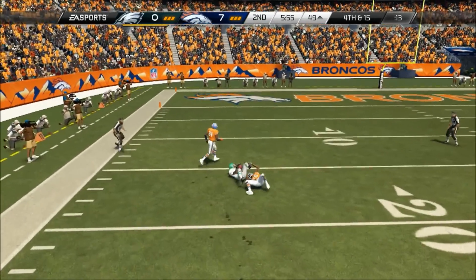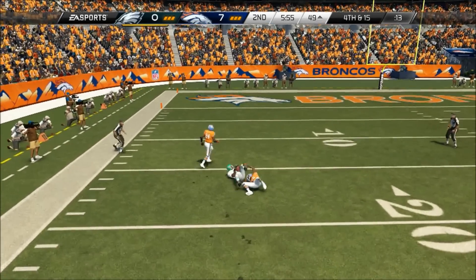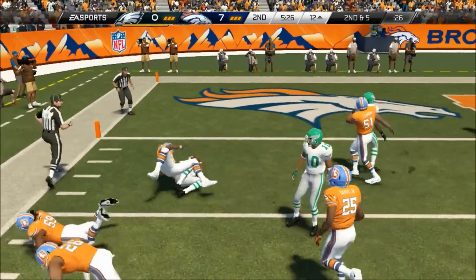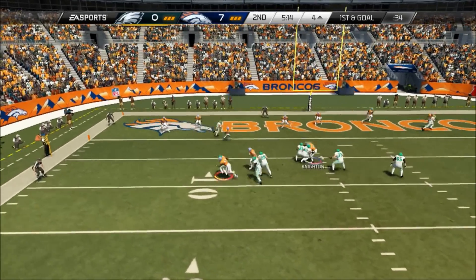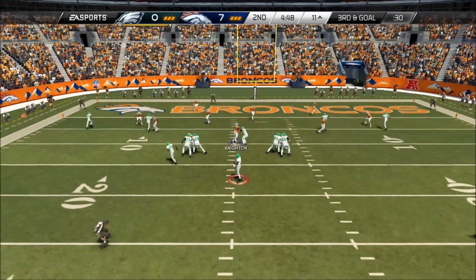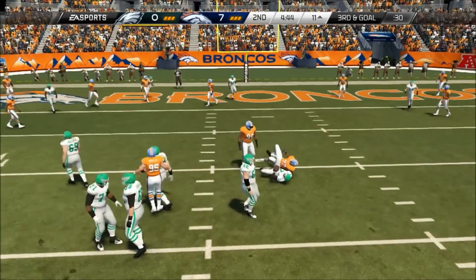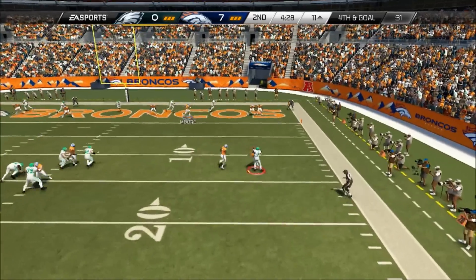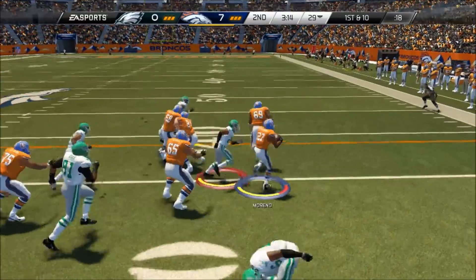Look at that catch right there — he throws into double coverage and the wide receiver comes down with the ball, gets it inside the 20-yard line. Does a little read option, able to get past the first down marker. First down and goal. He runs around with his quarterback — I contain him with my defensive end. Does another read option; my defensive end stops him. Third and goal, he tries to take off, gets another contain. Fourth and goal — it's always important to put defenders in the flats, because the flat defender comes down and makes the tackle.